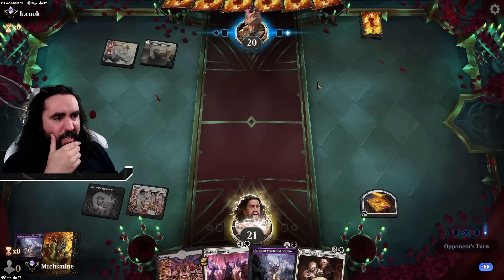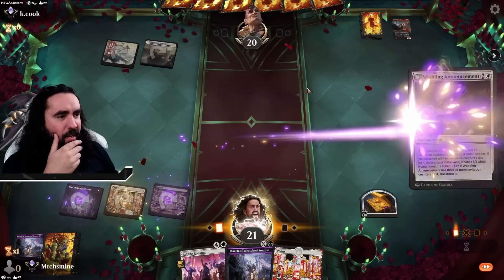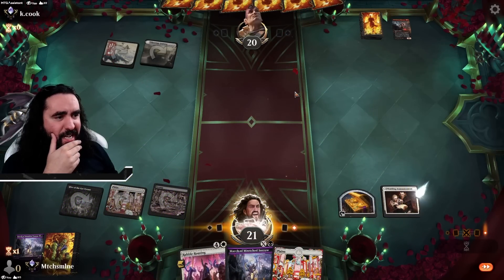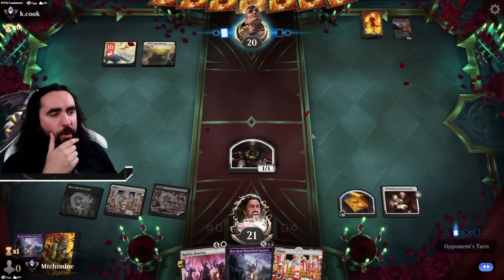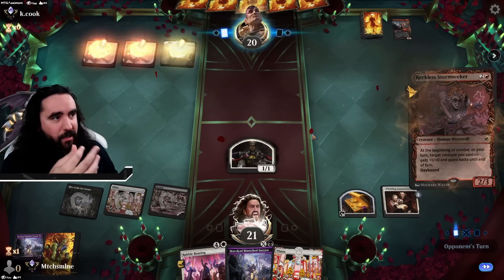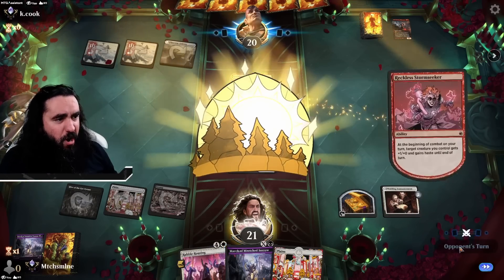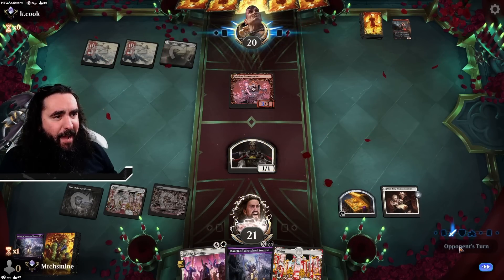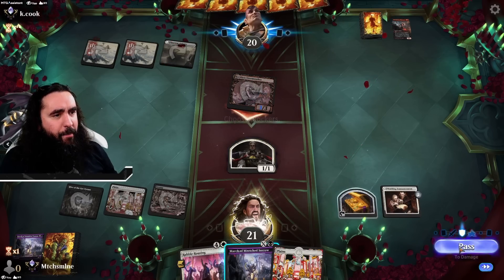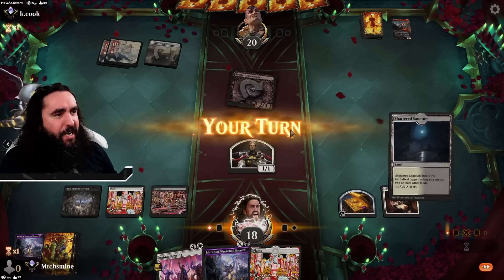We do have the Wedding Announcement here and I will freaking play it — no questions asked! Then a turn afterwards I will be getting down my Rebel Rousing! What will Boros ever freaking do? They are getting in with the Reckless Stormseeker — it is a little bit annoying, but surely not the end of the world. That is absolutely fine! I will start my Supremacy now — exactly freaking now!